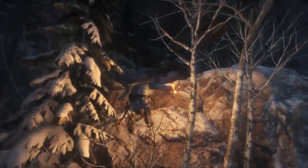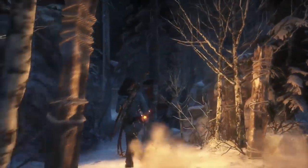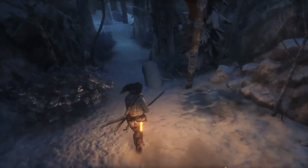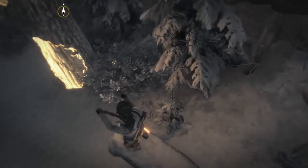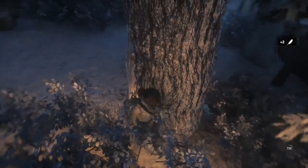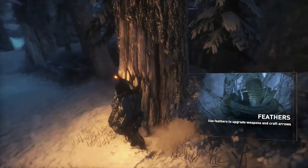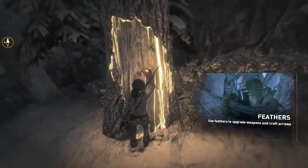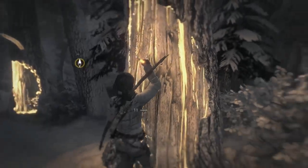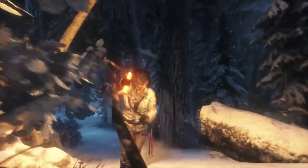Feathers! How do we get up there and get them? We could come around this cliff — maybe not. Maybe shoot it. That worked! All right, so we got some feathers.